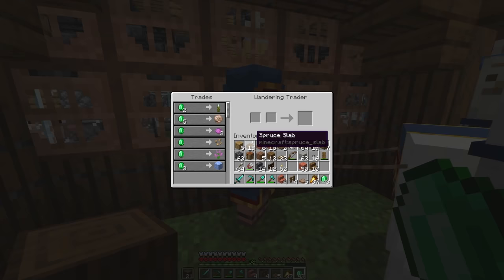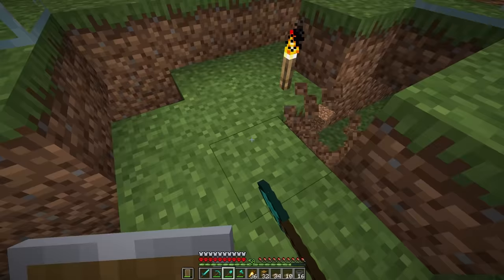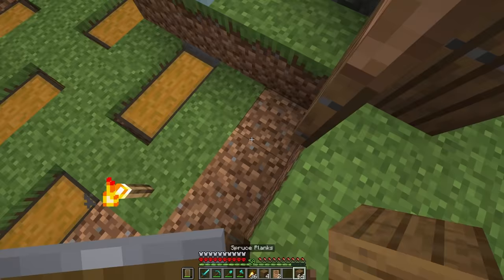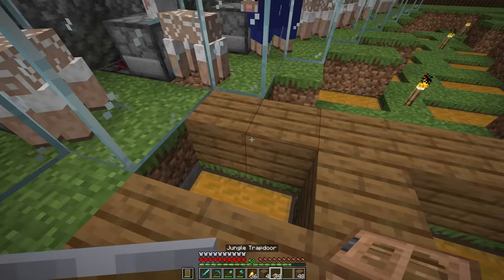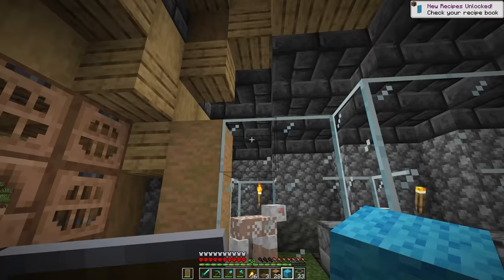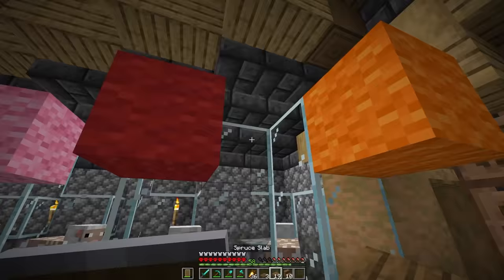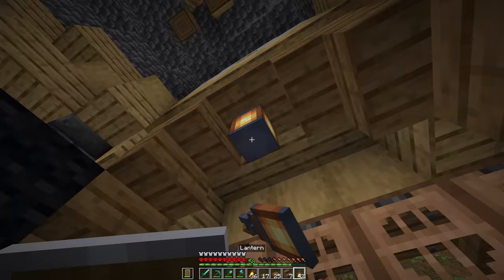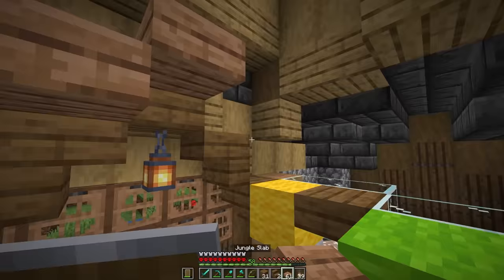I decided to add two cupolas on the top so the sheep farts could get out — but hey, it looks pretty cool and I'm very happy with how this turned out as I came up with it all on the fly. I also found a wandering trader selling nautilus shells so I picked up five of those. I needed a few more hoppers and some double chests to get everything sorted. Installing these into the floor, I covered it all with spruce and used some jungle trapdoors to cover up the chest for easy access.